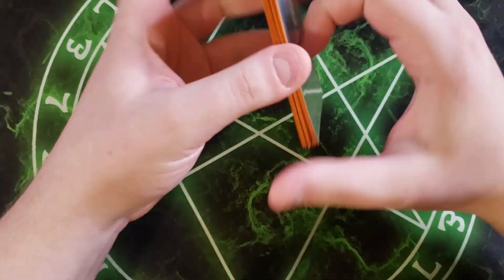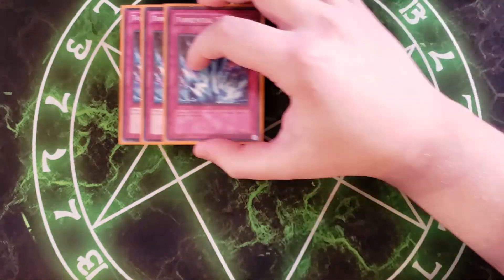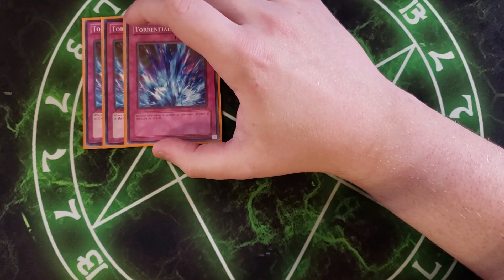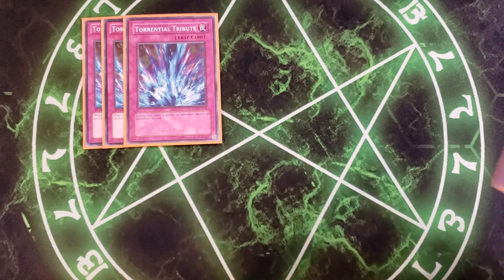That's it for the spells, guys. Let's get into the traps. For the traps, we're going to be playing three copies of Torrential Tribute. Torrential Tribute is a great card in this deck because it lets you board wipe the field, and your Time Lords can't be destroyed by battle or card effects. So this card basically just says board wipe your opponent.